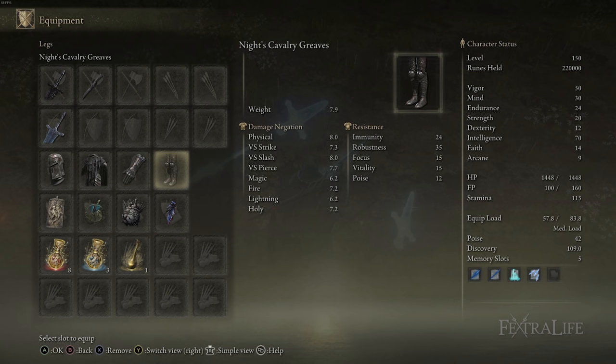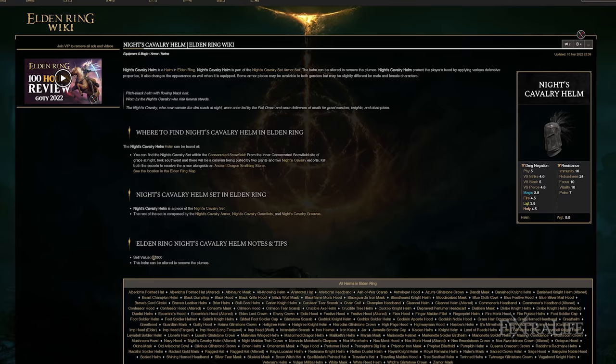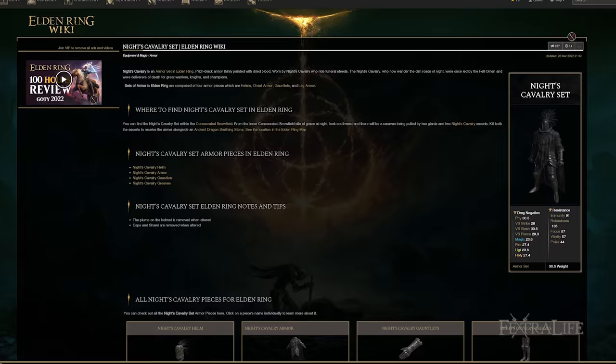When it comes to armor for this set, I'm using the Knight's Cavalry set. I've altered the helm, and there are two reasons for that. One, it gives really good protection — not probably the best protection in the game, but it's substantial, which is fantastic. And also, it looks awesome. So if you're playing a Dark Knight build, it seems like you should look like a Dark Knight, and this armor kind of has that theme, along with the knight spells.